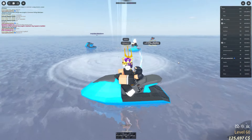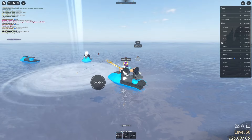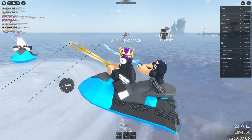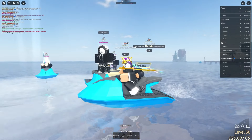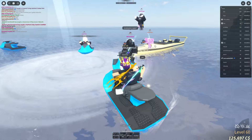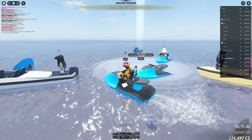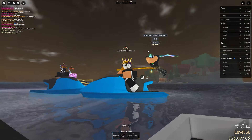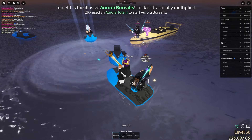We've got a very rich server here and they're going to be doing it. We also got a whirlpool right here — this is what's going to teleport us to the area to get the Aurora Rod. That player already has it, but I need to get it for myself. The guy is going to use the totem. He just did the sundial to speed up the cycle. There we go — it's night time. There it is! Aurora Borealis! Now we have 6x luck just because of the Aurora Borealis.